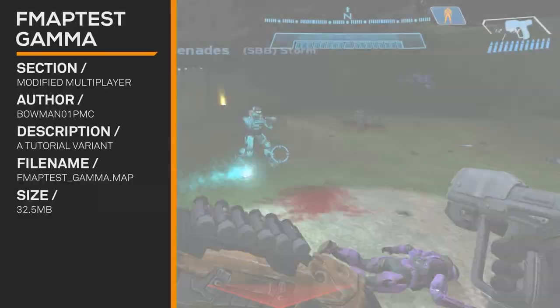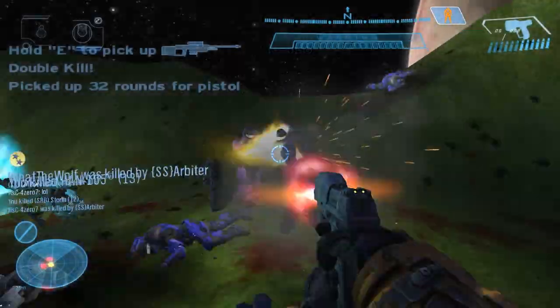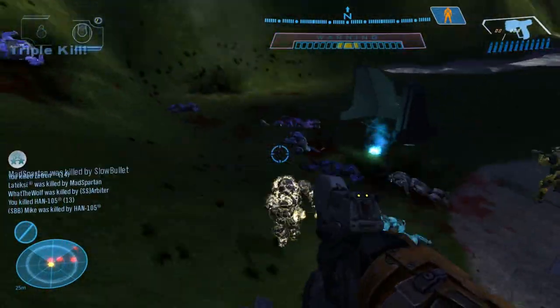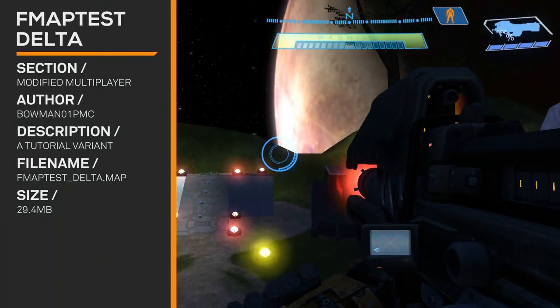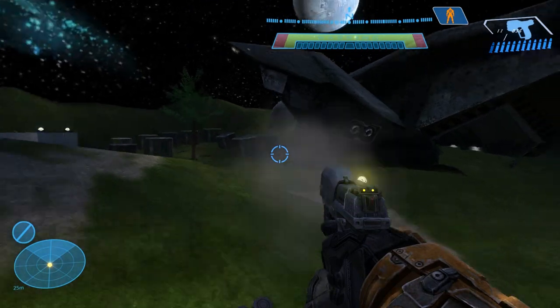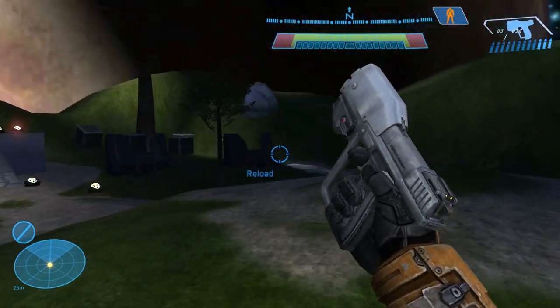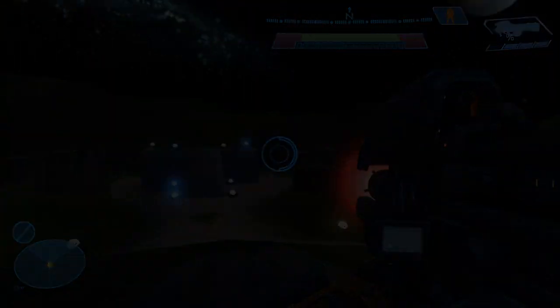Oh yeah, look at that pistol. F Map Test Gamma — you'd think Delta would come before Gamma, but no, Gamma's first. And there's a pelican — that's what makes this one different. Check out that pelican. Whenever you add a pelican to the map, release it. And then F Map Test Delta — now with crates! Because apparently whenever you release something, you have to add one little feature each time. Just like everyone else does. Triple A games do it.